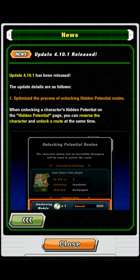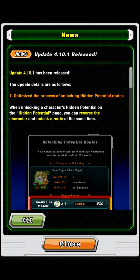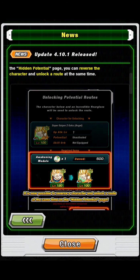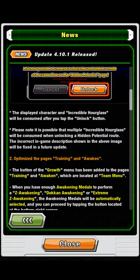They've optimized the process of unlocking hidden potential routes. When unlocking a character's hidden potential on the hidden potential page, you can reverse the character and unlock the route at the same time. This saves us multiple steps, so I'm really happy about this — but it's not the one I'm most happy about.